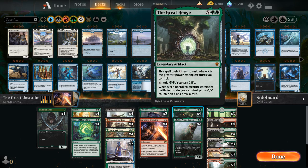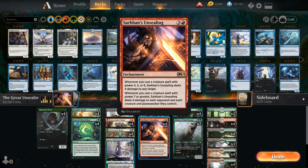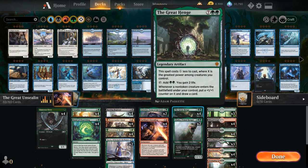Another card that ties in nicely is The Great Henge from Throne of Eldraine — costs X mana less where X is the greatest power among creatures we control, so only double green with a Rotting Regisaur in play. It taps to add double green, gains life, and whenever a non-token creature enters the battlefield we put a +1/+1 counter on it and draw a card. The Great Henge and Unsealing are our two value engines, with the rest of the deck being big creatures.